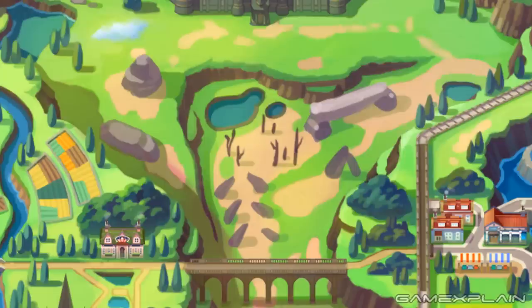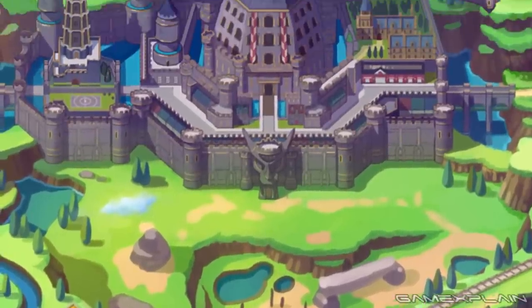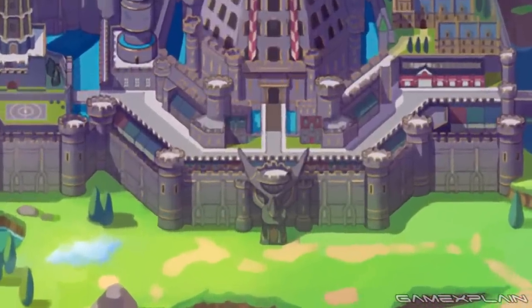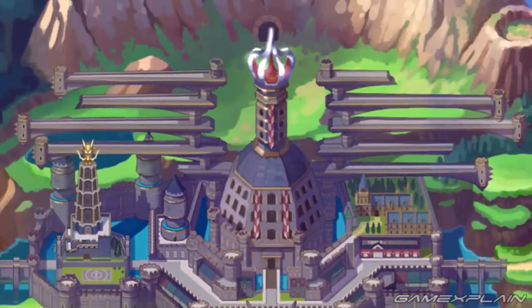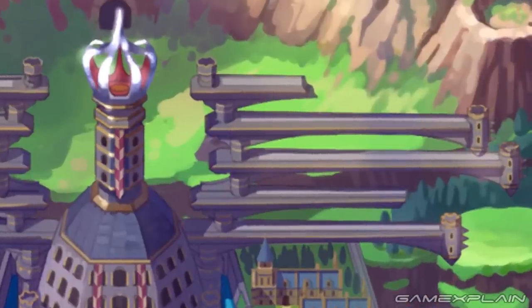But this next city is a wholly different beast from the industrial one, almost literally. A massive wall with turrets lines the front and the entrance is marked by a giant dragon head. In the center is a large castle featuring a tower with a crown at the top, with branches of the castle that almost give the appearance of wings.